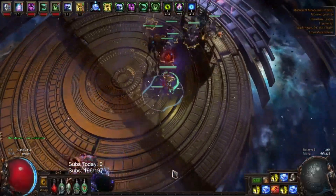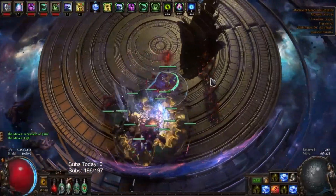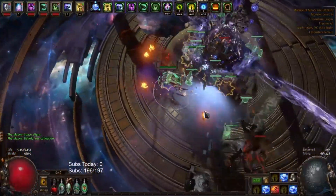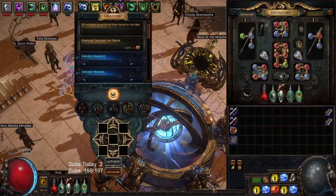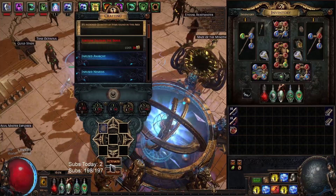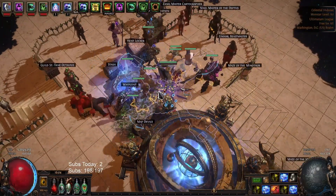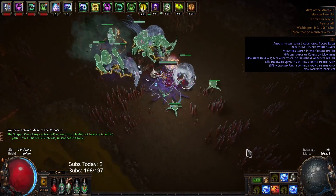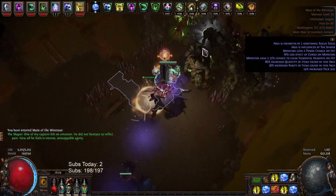I haven't done this in a while. Oh my god. Wait, can we kill him really fast, like really fast? Oh my god, he instant phased. I want to showcase what the clear looks like, so I'm gonna run the Maze of the Minotaur and kill the boss. We also have the Shaper thing where it spawns the extra Shaper boss.